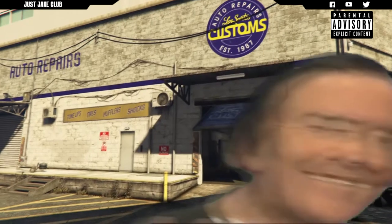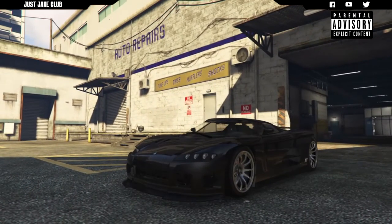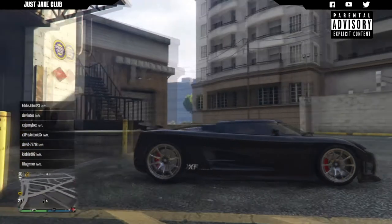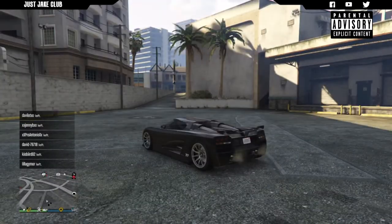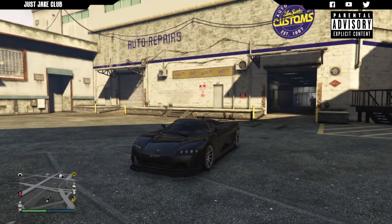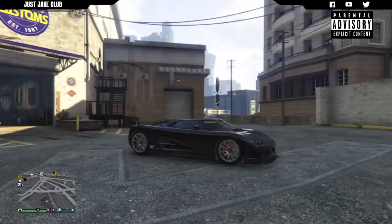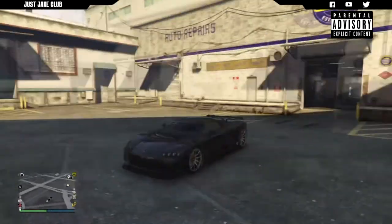There is my variation of the Koenigsegg CCX from Fast Five. This vehicle with the Entity XF is so close to the CCX it is ridiculous. Obviously there are a few minor changes - the headlights is definitely one of them - but overall this car is spot on. We've got the rear tail lights and the front headlights which are obviously different to the CCX, and the exhaust placement is different as well, but other than that I can't really see much difference.